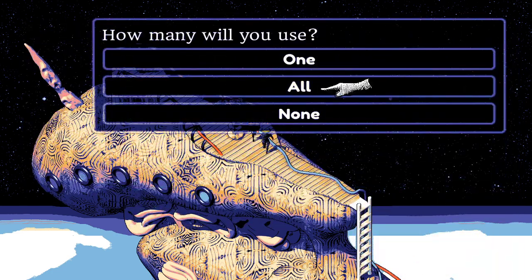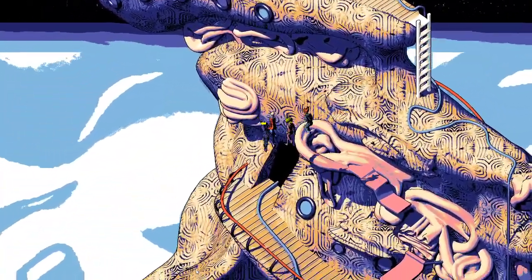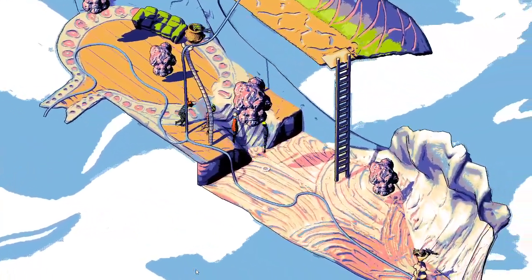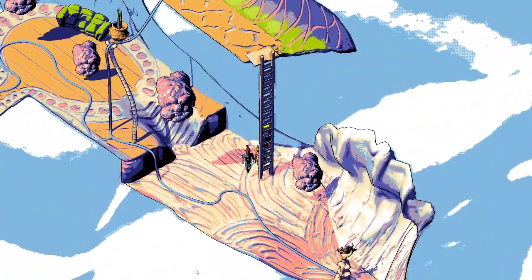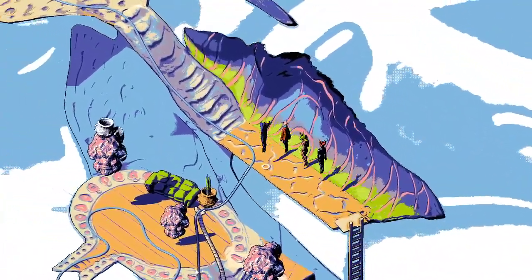They assign the token to Pongorma — the lightning striker himself.